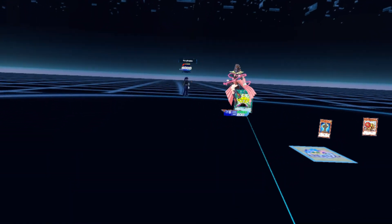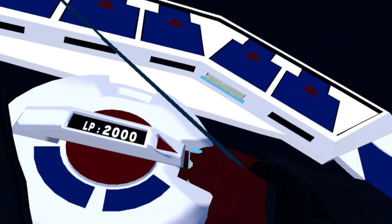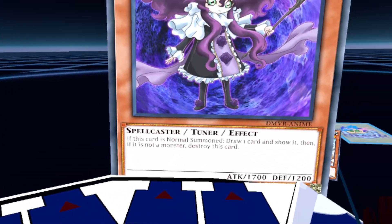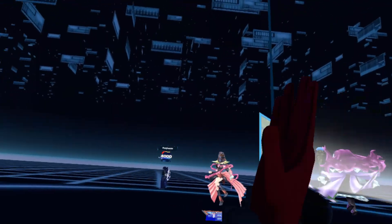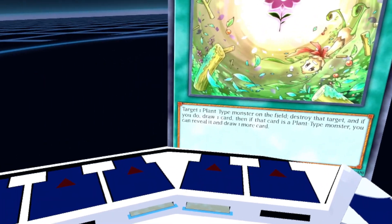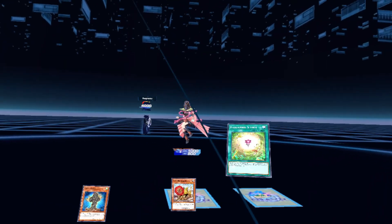Until the end of the battle phase. Well, now it's the end of the battle phase, so I'll take my turn now. I draw. I'll set one card face down. Then I normal summon Witch of the Black Rose, and when it's summoned I'm allowed to draw one card. But if it's not a monster card, I have to destroy this card. Unfortunately it is not a monster card — it is a spell card. So Witch of the Black Rose is now destroyed. But I'll set a face down and end my turn.